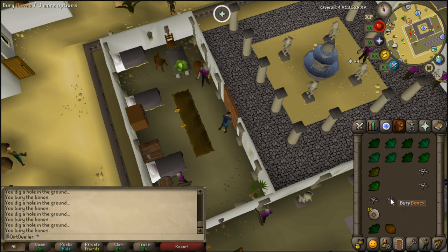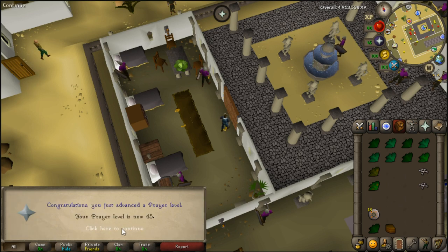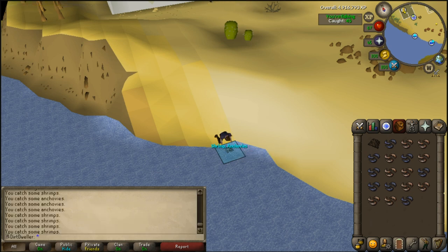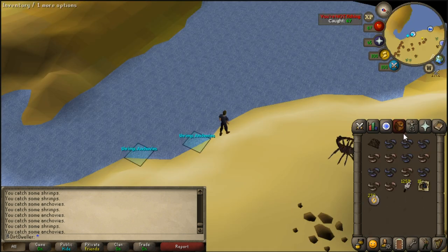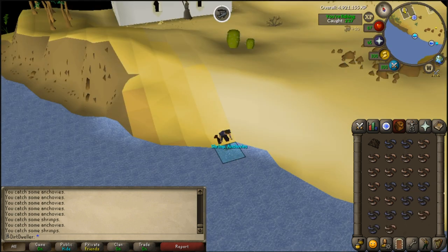Level 45 Prayer coming in. I decided to do some AFK fishing while doing other things — it's not very important. The only thing I can really use the anchovies for is making anchovy pizzas once I get an oak larder, but it's only minimal fishing experience. A quick maze random event gave me a couple hundred chaos runes, which is very helpful.